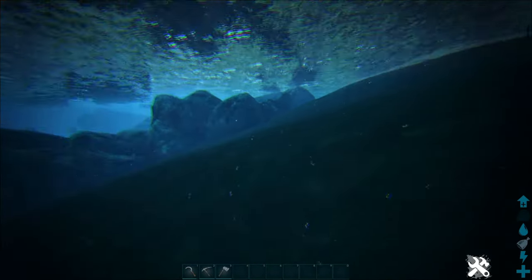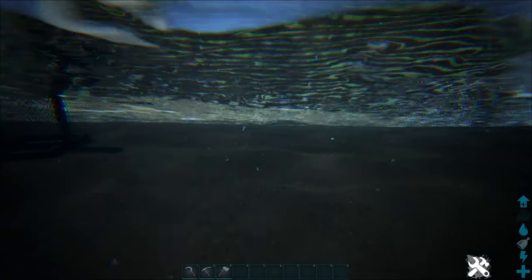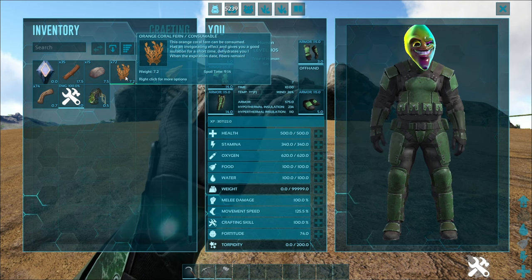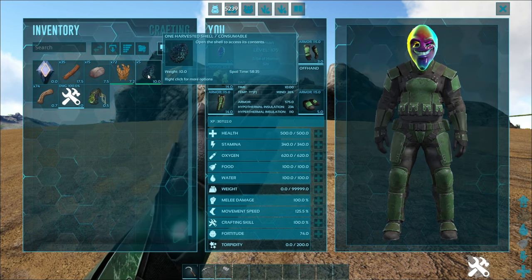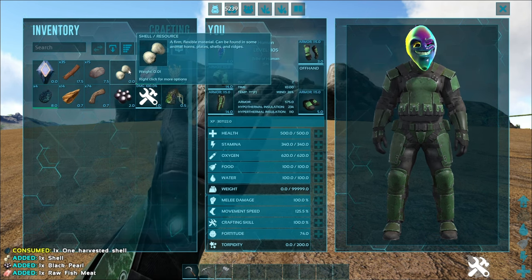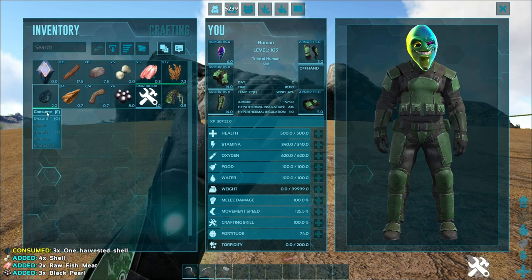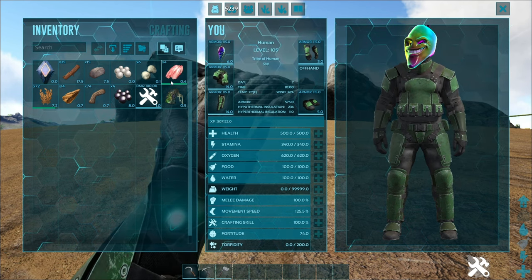This is just the tip of the iceberg — there's a ton of different plants that do all sorts of things. The orange coral fern can be consumed and has an invigorating effect, giving good insulation for a short time, though it dehydrates you when it expires and then turns into fiber. You can open the shells to get a small amount of resources. We got some shells — and we actually got some pearls out of those too, which is kind of cool. The clamshells are definitely used to craft other things in this mod as well.